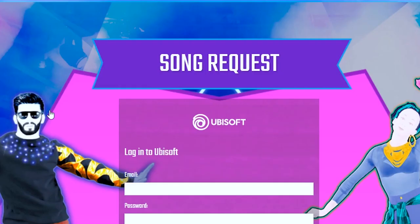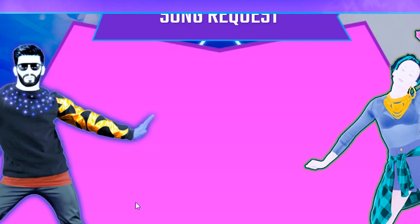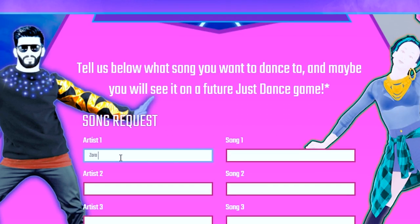Then you're going to have to log into your Ubisoft account. Once you're logged in, you can request up to three songs from your favorite artists. For example, I'm going to request Lush Life by Zara Lawson, which was my favorite song of last summer.